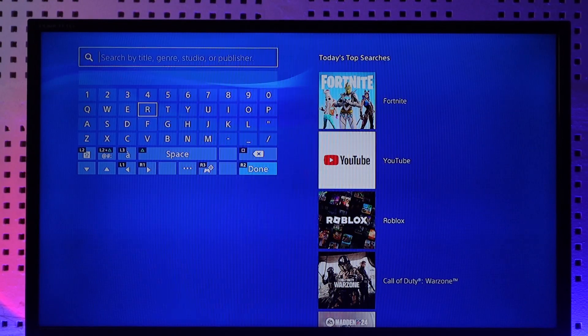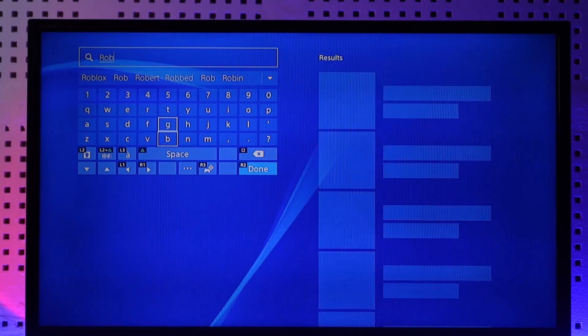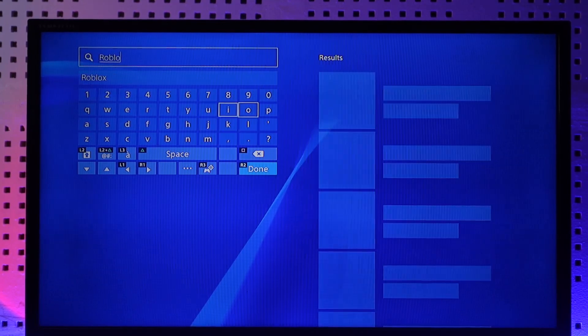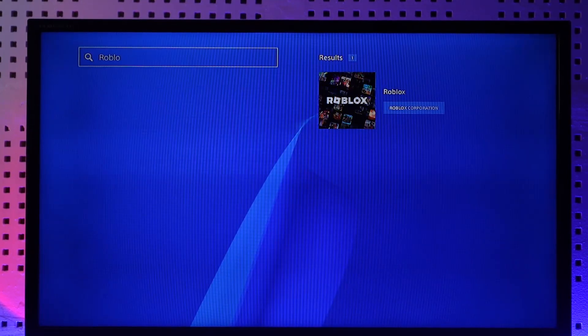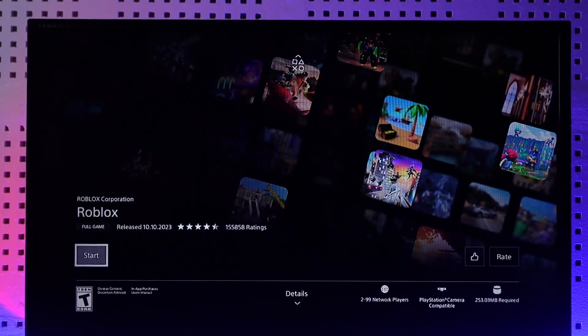Simply search for the game called Roblox. If you have not downloaded it, you'll find the game on the right-hand side, so just make sure to click on it. It is absolutely free — you don't have to pay anything in order to download this game. Just wait for the game to load up, click the download button, and hit it.